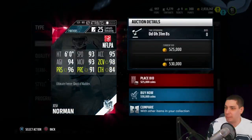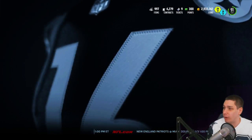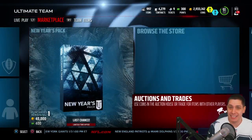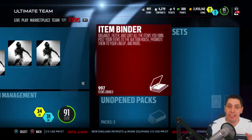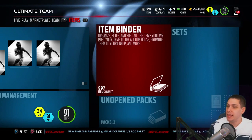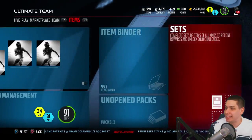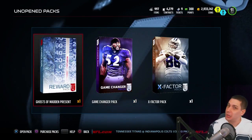I'm kind of hoping that we can somehow at least pull a Von Miller or a Cam Chancellor to at least break even. And then of course there's Josh Norman, and this is the one that you can pull where you can actually make some money. Hopefully we pull a Josh Norman — that's what we're really hoping for. Guys, if you want to see the Ghost of Madden's Past, let me know in the comment section below and drop a like. If it gets to 400 likes, I will absolutely drop the Ghost of Madden's Past pack opening video.